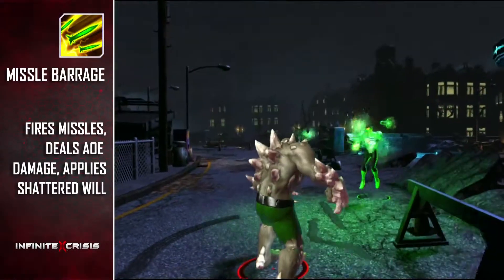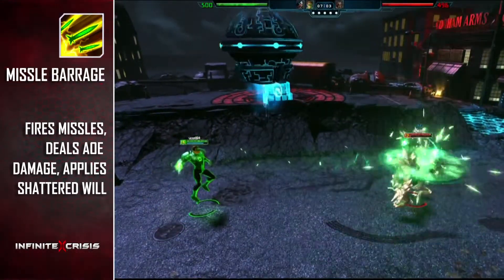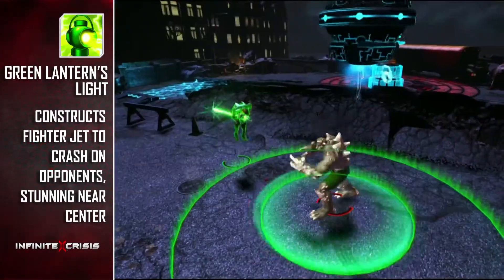Missile Barrage loads up three missiles for Green Lantern to fire, dealing AoE damage and applying Shattered Will, which reduces your opponent's power defense.